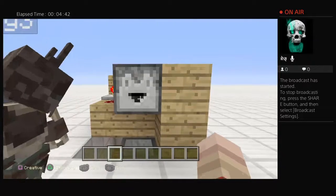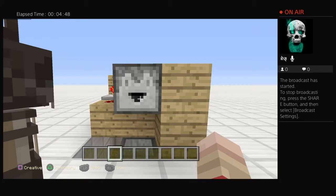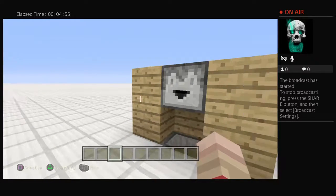Now put in what you want to sell. Let's say it's an emerald for a diamond. Our trade is one emerald for one diamond — it's a pretty good trade. Pure, would you test it for us? Throw an emerald in there.